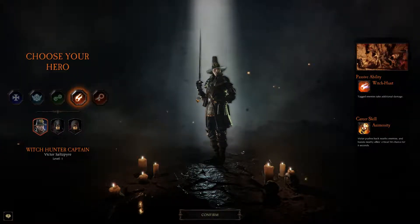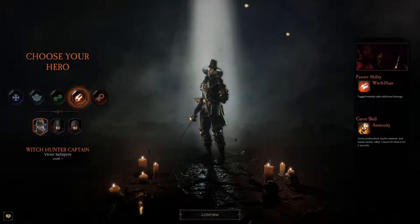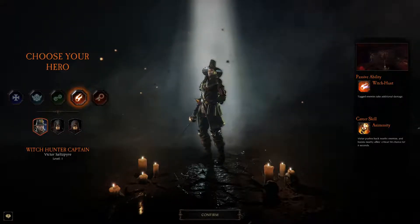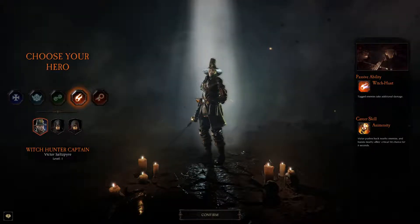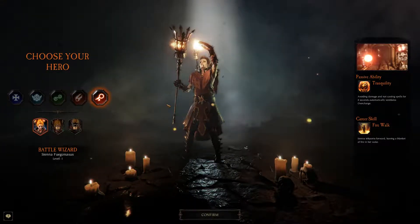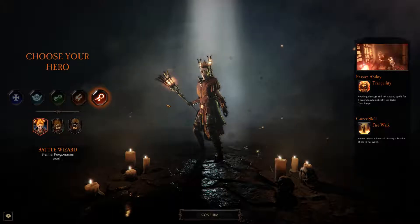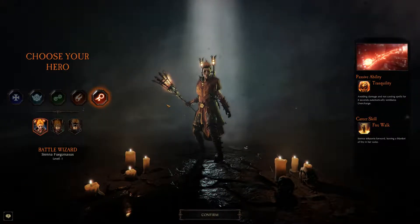Witch Hunter Captain, Victor Saltspire. Passive ability: Witch Hunt — tagged enemies take additional damage. Career skill: Animosity — Victor pushes back nearby enemies and boosts nearby allies' critical hit chance for 6 seconds. So he's got some nice buffs rolling there. Battle Wizard, Sienna Fugonesus. Passive ability: Tranquility — avoiding damage and not casting spells for 8 seconds automatically ventilates overcharge.